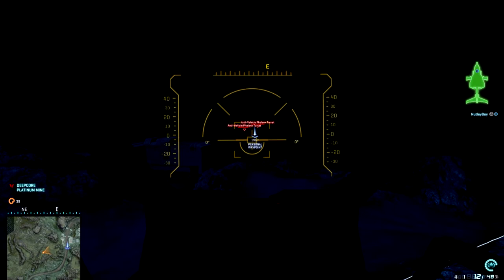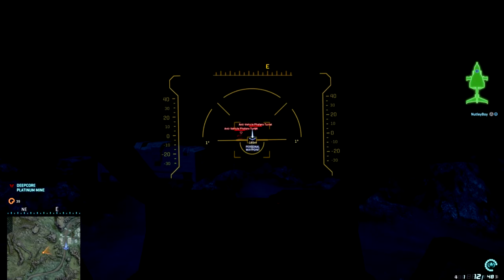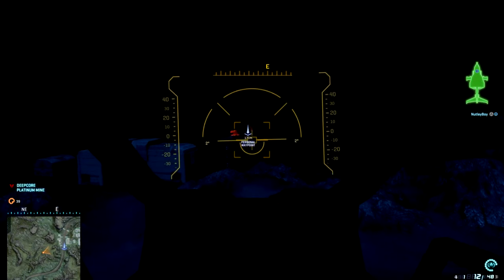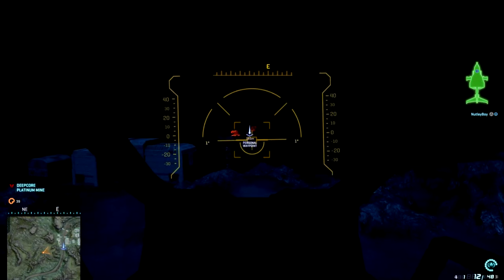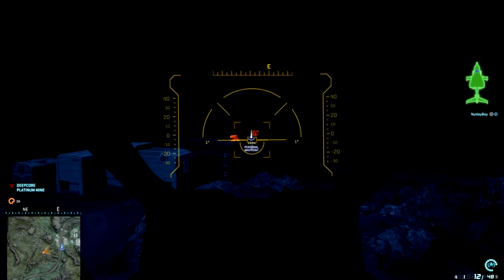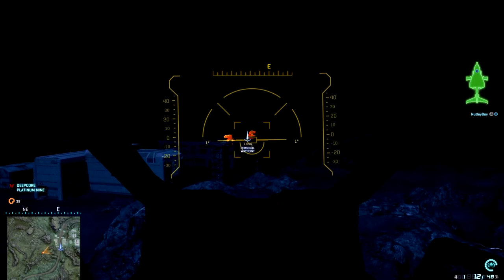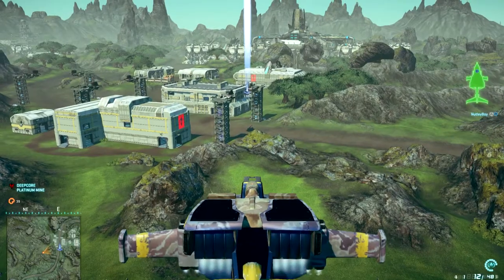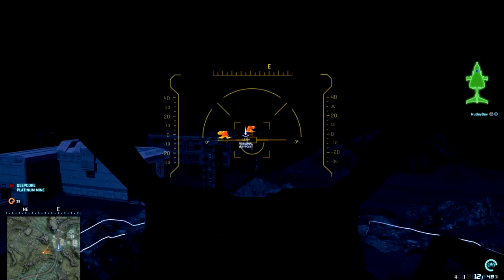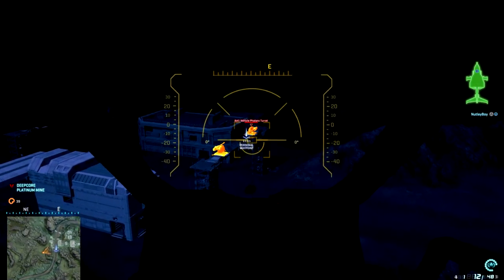Not seeing it at all really. I'll press Q — the first turret's coming in, just about seeing the other one. Yeah, the range is a lot shorter, although it's a lot brighter at closer distance as you can see.